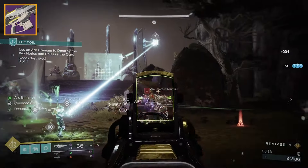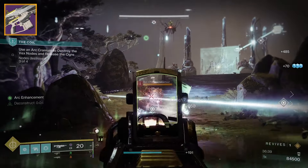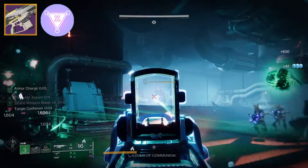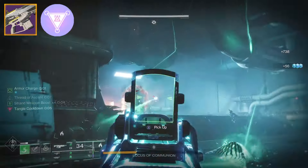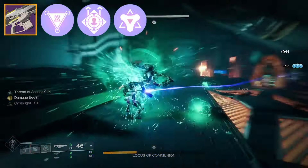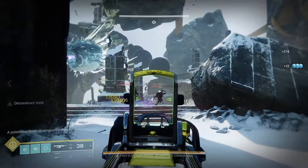Ros Arago IV can do things no other auto rifle can do, with rolls that essentially give you unlimited ammo just by simply landing continuous hits, as well as the fact that this is the only auto rifle with the new perk Permeability, which is a better version of Osmosis, can run in the energy slot and in the third column, meaning you can have triple strand and stasis loadouts, as well as being able to pair it with other damage perks like Onslaught or Golden Tricorn. The best part is it has a rather small perk pool, and you can now farm this directly thanks to Lost Sectors now offering rolled loot drops.